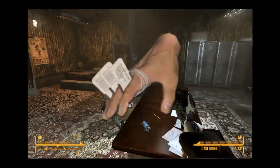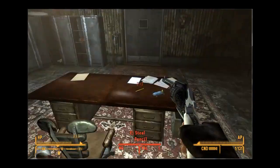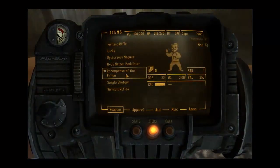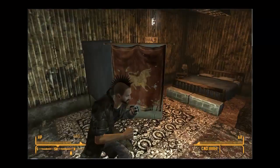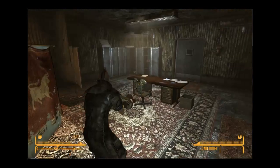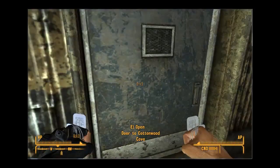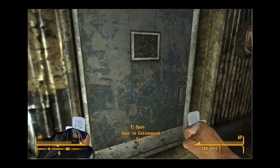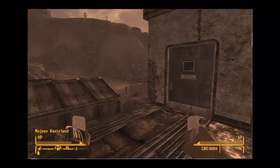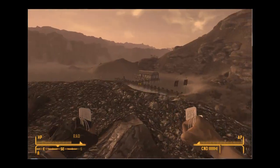Our next weapon is the Remnants of the Fallen. You can find this in Cottonwood Cove — I just shot their leader here. It looks like dog tags. I actually never found these before, so here's where you can find them, right in here. Cottonwood Cove is controlled by the Legion — there's also the Doctrine of the Fort nearby.